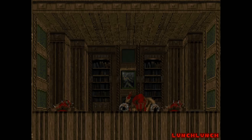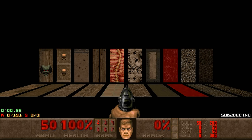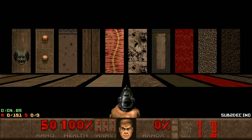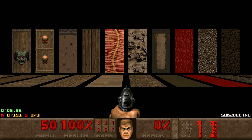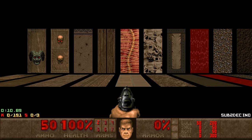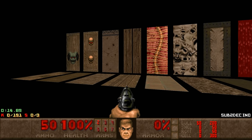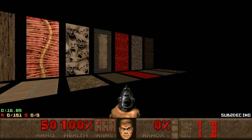Greetings everyone and welcome to my 100% playthrough of the 10x10 project on Ultra Violence. This is map 3, Salvia. Let's take a look at map 3's textures real quick. It's similar to map 2 in that it's hell-themed, but less visceral — there's less blood and fewer meaty textures. You only have the spine and the blood fall.